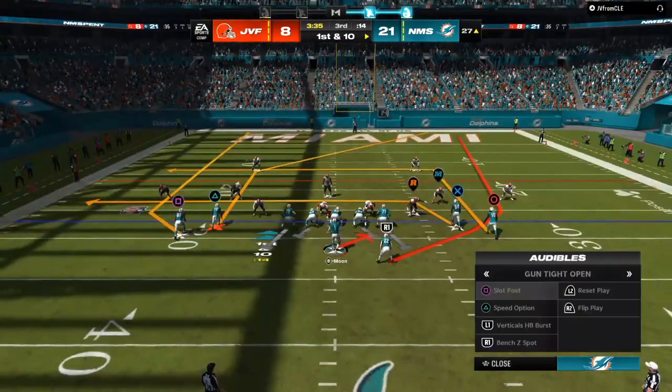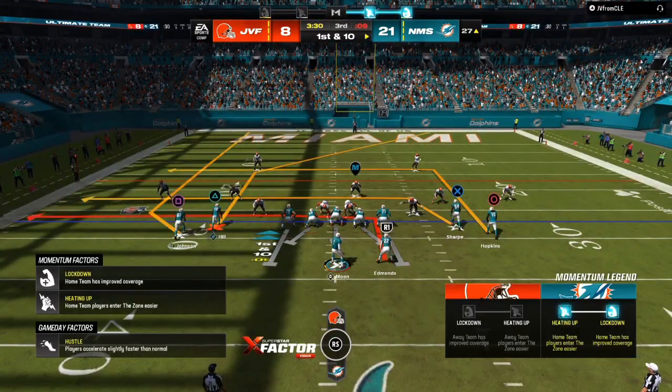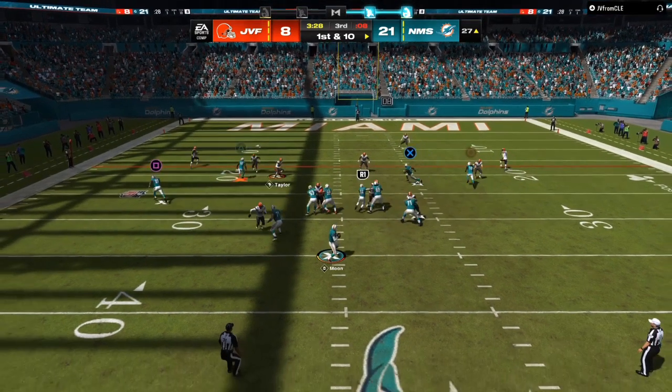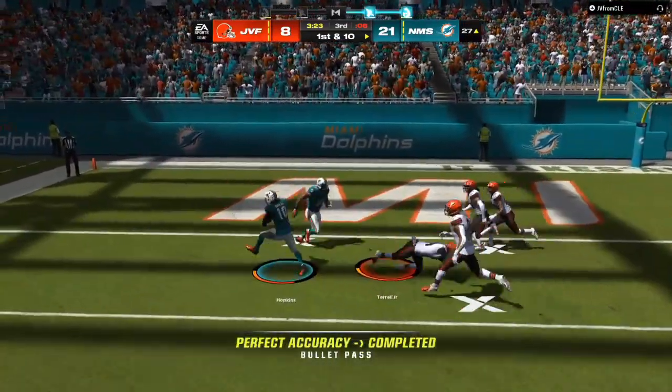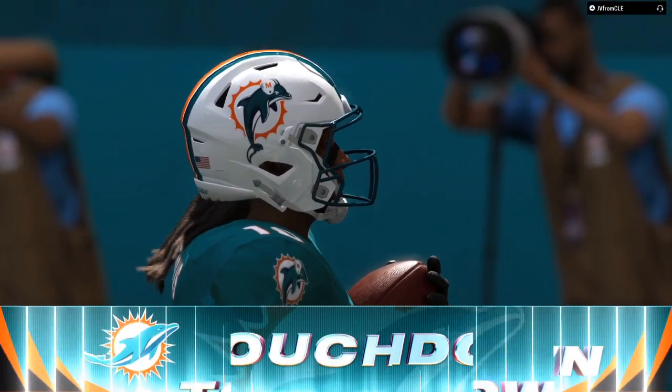Two high safeties and they are close to my wide receivers — I'm thinking cover two or man coverage. So I'm putting underneath routes to pull down any zones. I put the running back on an in route, have the drag from the X receiver, and a backside dig. The user shoots down to the underneath routes, leaves the backside dig wide open, and we're walking in untouched for an easy touchdown.